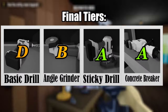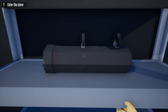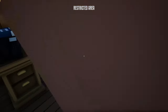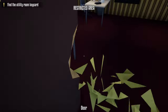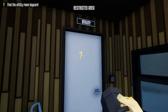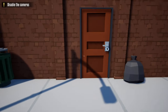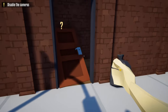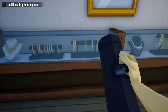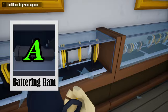Now we're in the final category — the miscellaneous category — which can be used in both stealth and loud heists. The first tool is the battering ram, which can be used on most doors except power-locked doors and vault doors. You can throw the battering ram so you don't have to be standing next to the door when you break it. You can also use it to break windows to distract guards on no-kill runs. Since it works on most doors in most heists, I give the battering ram an A tier.